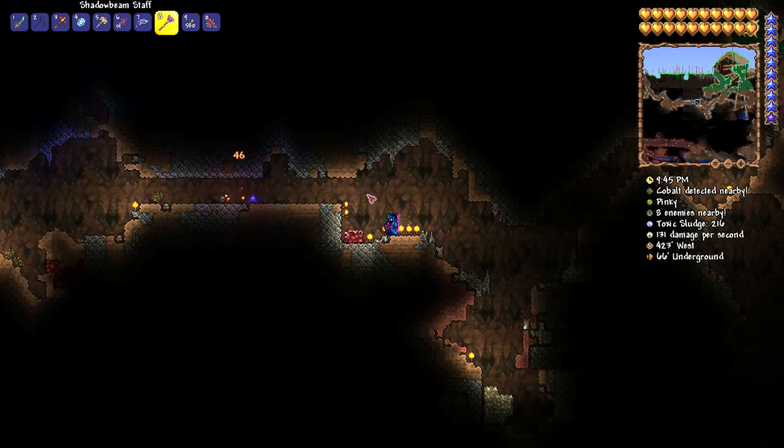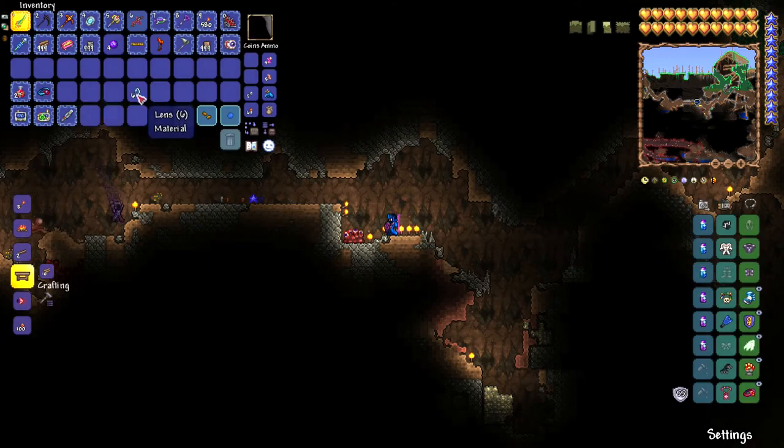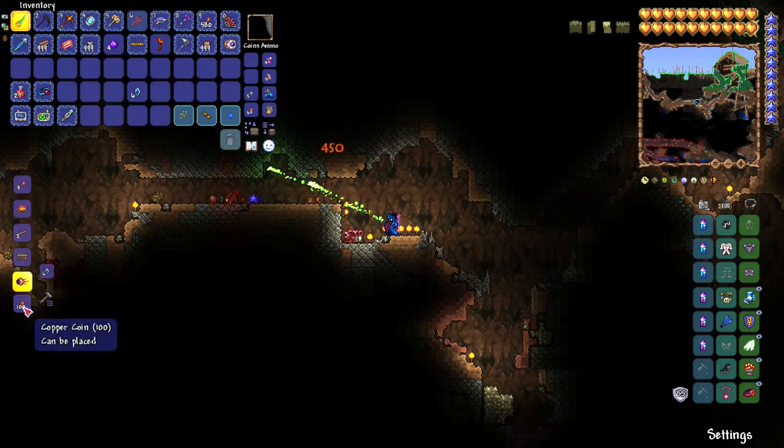If you want to spawn it manually, you will need to use a Suspicious Looking Eye. The items required to craft a Suspicious Looking Eye are 6 lenses at either a Crimson or Demon Altar. It can also be found in certain chests, which will be listed in the description.